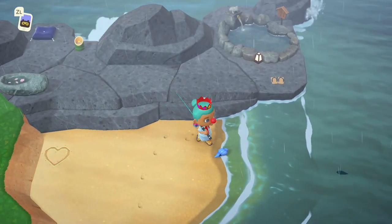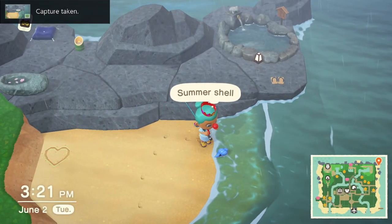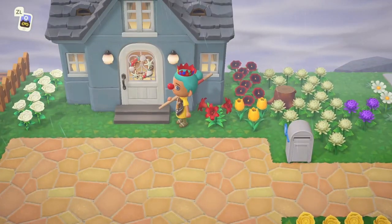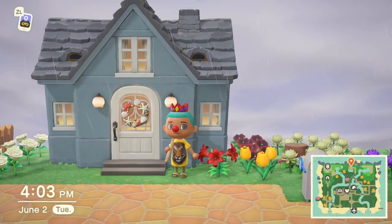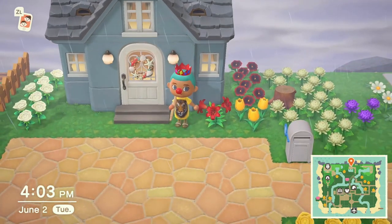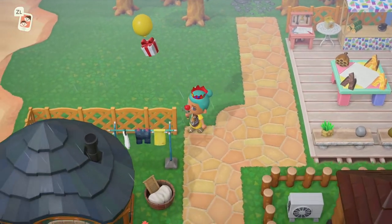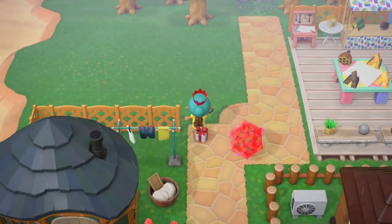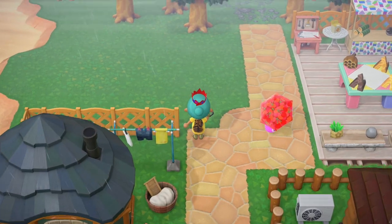You may have noticed some pretty blue seashells washing up on your beaches lately. These summer shells are an ingredient to 8 new recipes available from June till August. You can find these recipes in balloons flying over your island. I've heard rumors that you can also receive them from jock-type villagers when they're at the DIY table, but I've yet to have this happen to me.